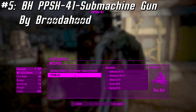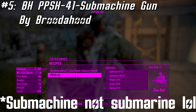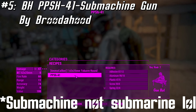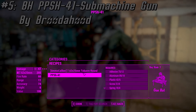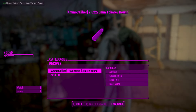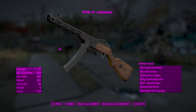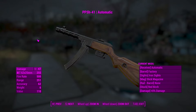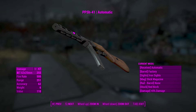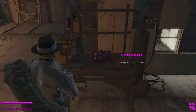Now the fifth and last weapon mod for today — that is the PPSH-41 submachine gun by Brudahood. Love that name. It also has a new standalone ammo: the 7.62x25mm Tokarev. It's a very sleek-looking weapon — you can definitely tell it's from the World War II era. It features 20 sight options, 14 muzzle options, 8 laser/light attachment options with laser settings and color change, 6 stock material options, and a damage modifier.